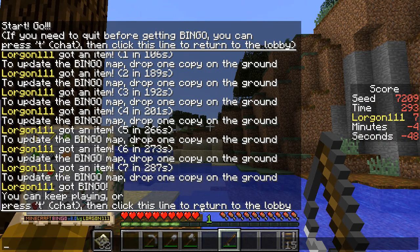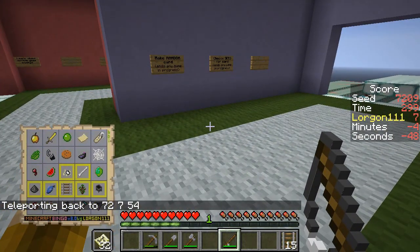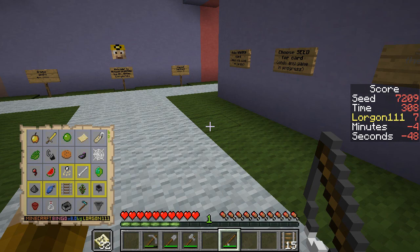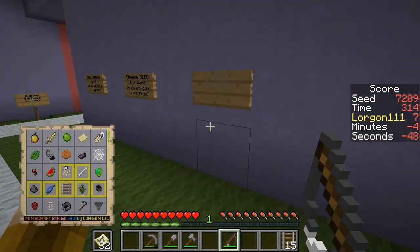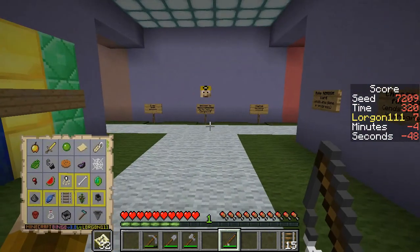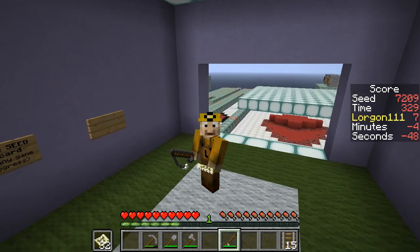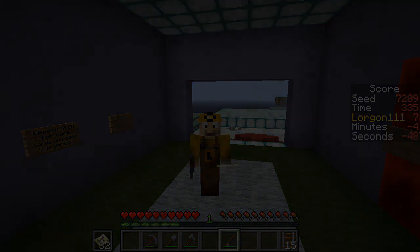That was super lucky, just because of the fact that there happened to be a dungeon with what I needed right there — the string and the gunpowder — so I didn't have to fight any mobs. I happened to stumble into a cave that had all of the iron that we were going to need, and the spruce sapling was obviously easy to get at the beginning. I'll be curious to see how other people do on this particular card. I hope, as always, that you guys are having a great day, and I will see you again soon for more Minecraft Bingo. Bye-bye.